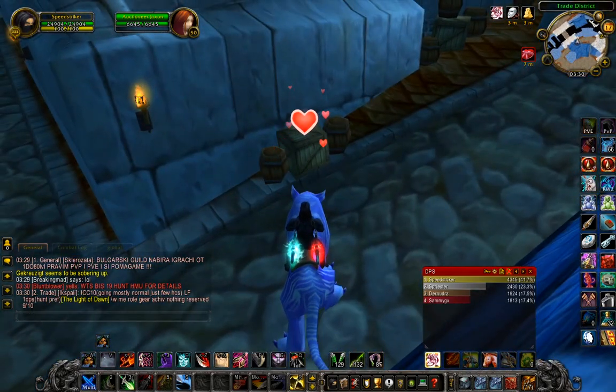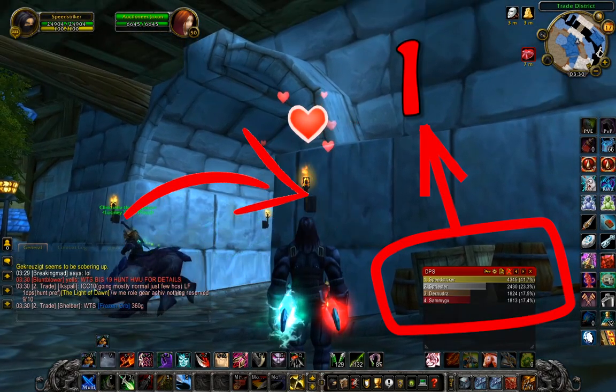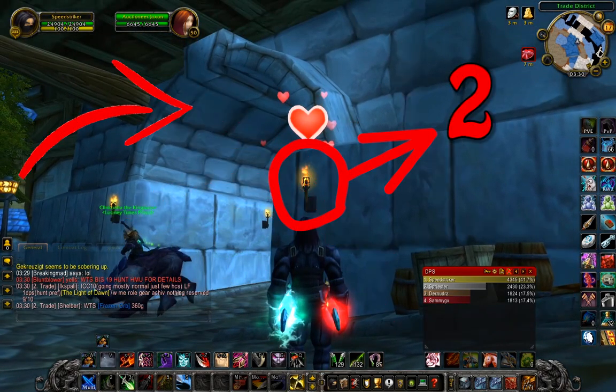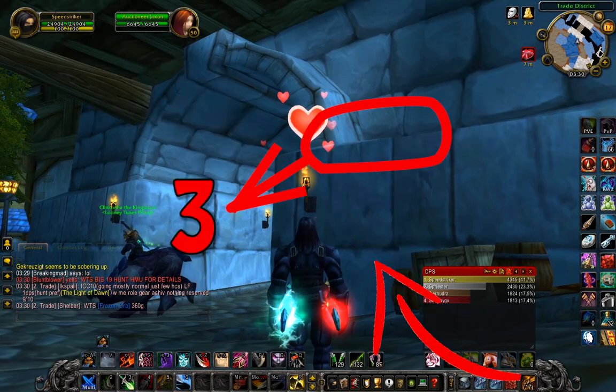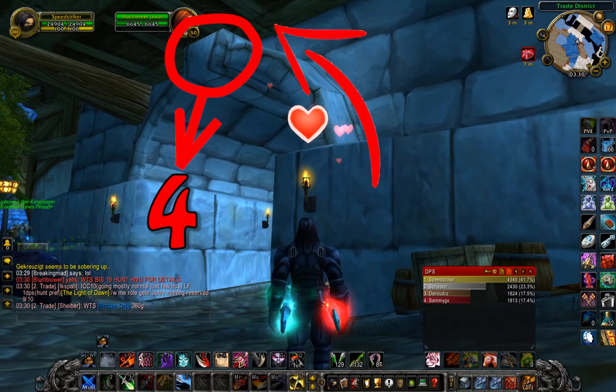This is the first place. I will show you a schematic example of where to jump. Number one: jump on the box. Number two: jump on the torch. Number three: jump on the wall, or jump on the top of the building.